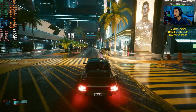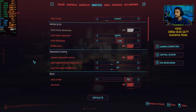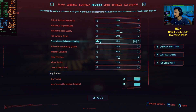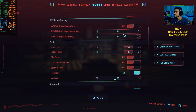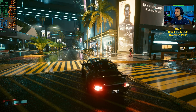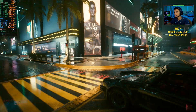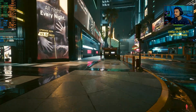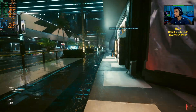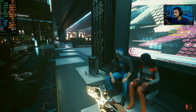Let's try something else — let's see if we can get better frame rates. I'll turn down some settings to High and keep DLSS Quality. No, it's pretty much the same — DLSS Quality on Ultra settings and High settings is pretty much the same frame rate.